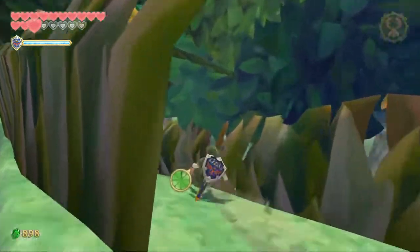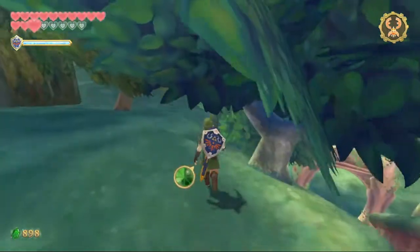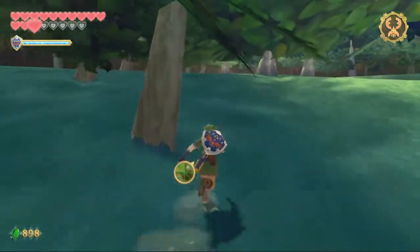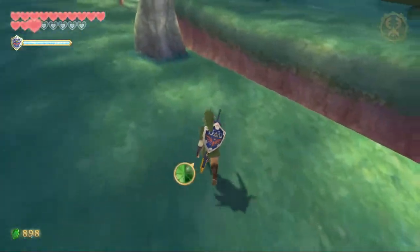After that, just run over here. Kind of follow my lead — you want to follow this trail. Once the trail breaks around here, you're gonna want to just run straight forward. Follow these trees, and you're gonna want to make it to this tree right here. Once at this tree, just kind of roll and you should enter the loading zone.